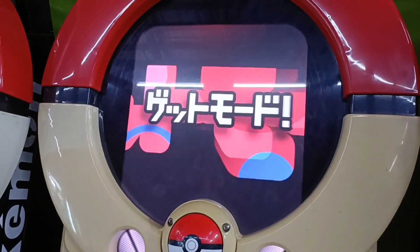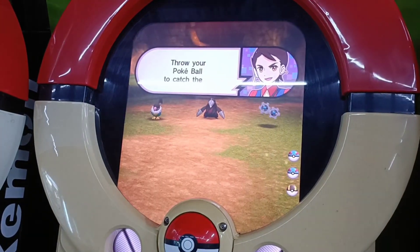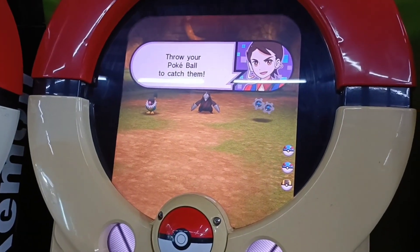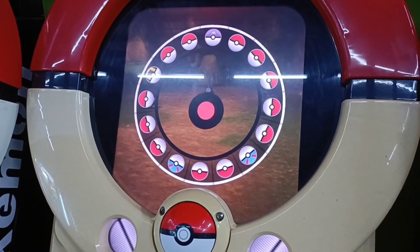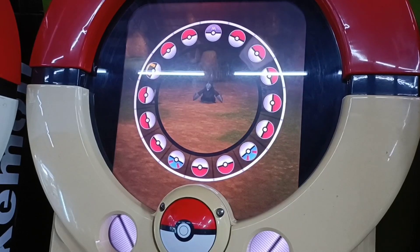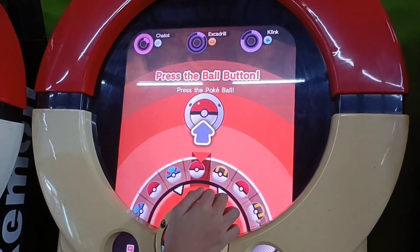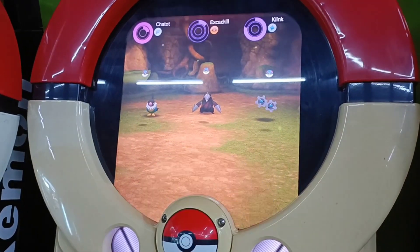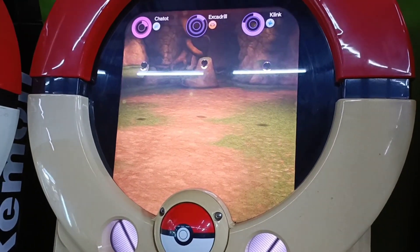How to play Pokémon Tretta: Insert points to play. Grill your Pokéball to catch them. Spin the dial to look for wild Pokémon. Survival bonus. Press the ball to set up. Nice. It's a great boss.